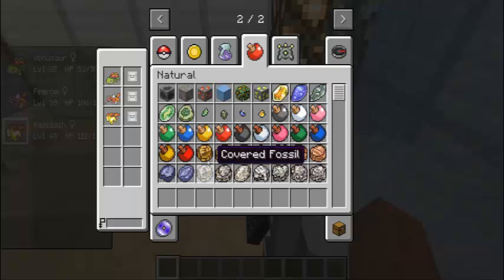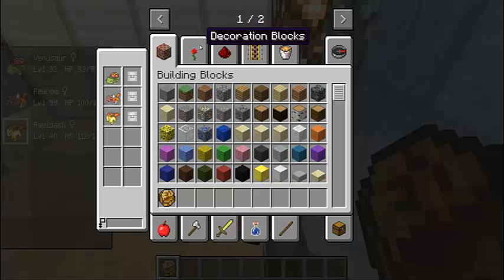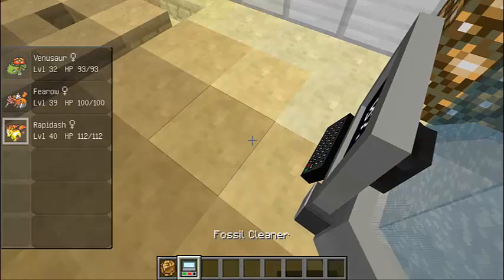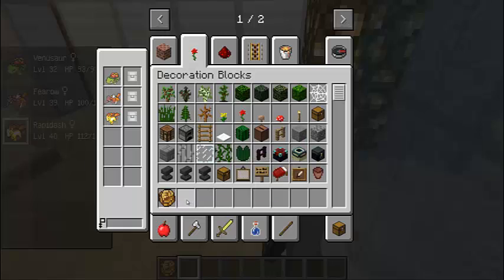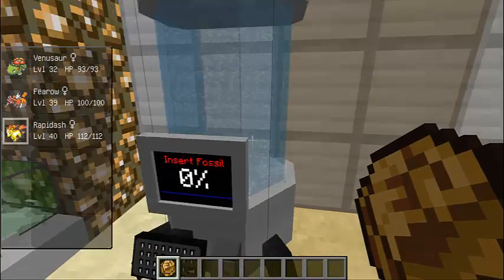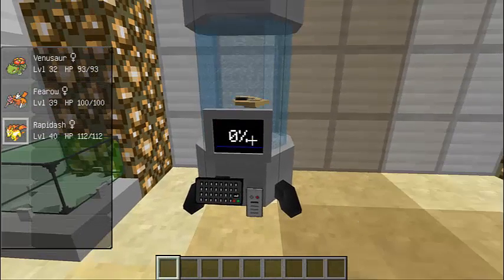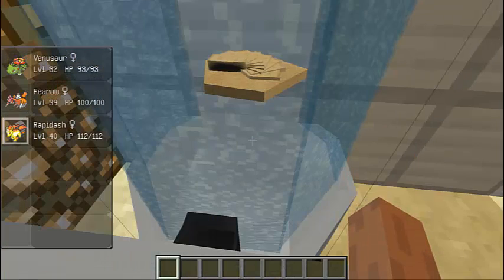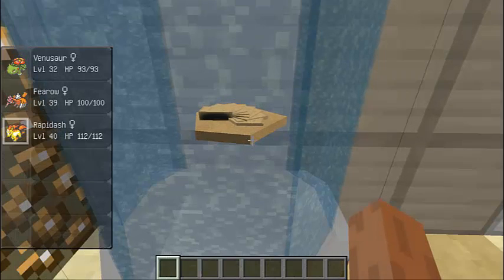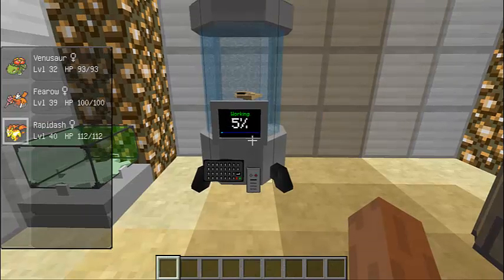I didn't mean to do that, sorry. You right click it and then the fossil should pop out. Then you walk over here — this is a fossil machine. It says 'insert fossil,' you right click on it. Boom! The fossil is inside. You can see it just slowly getting smaller and smaller, and it shows the percentage of how much it's done so far.